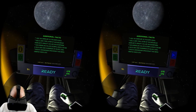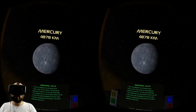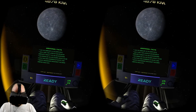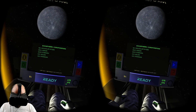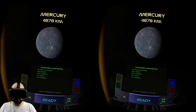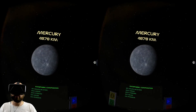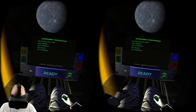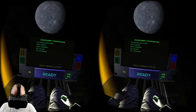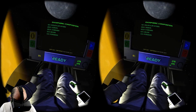NASA's Messenger spacecraft has been orbiting since 2011, taking pictures and sending them back home. Its exosphere is surprisingly 40% oxygen — twice as much per percentage as we have, though obviously the exosphere is a lot thinner than our atmosphere. Also a lot of sodium, hydrogen, helium, and a little bit of potassium.